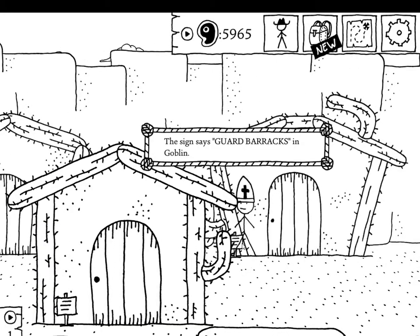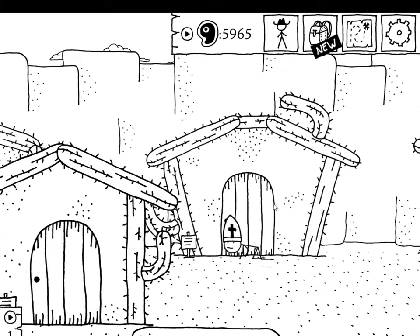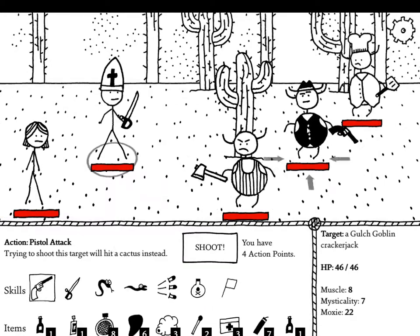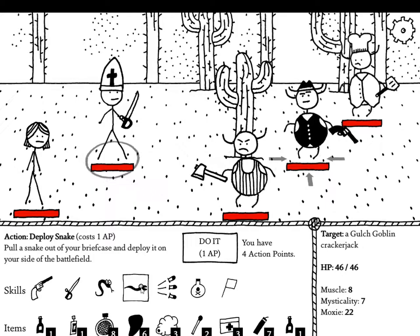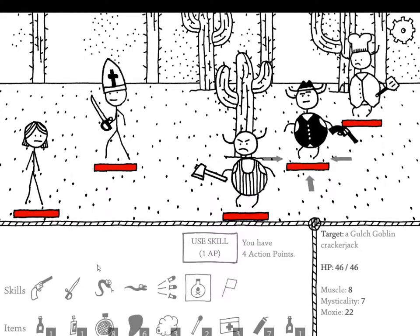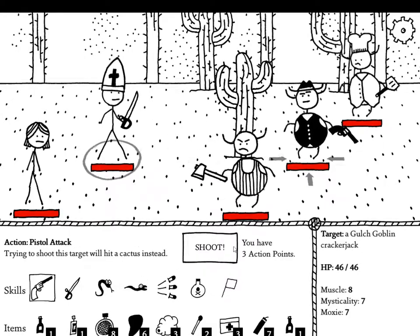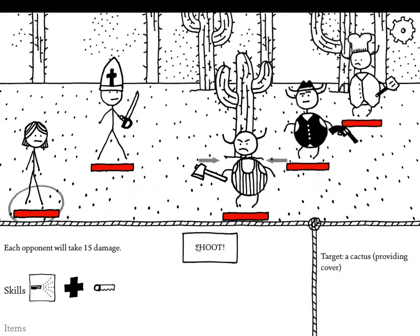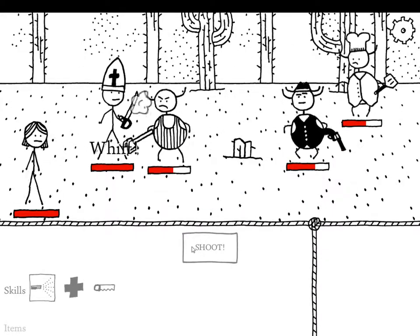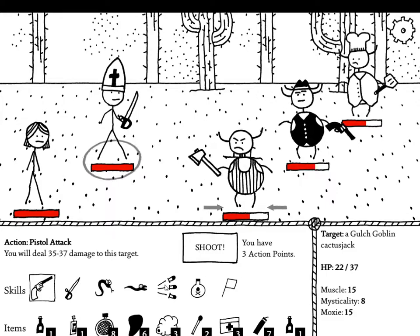Sign says 'Guard Barracks' — obviously we want to go in here guns blazing. This guy's the most dangerous one but what I'm going to do is bad-medicine him and then smoke him. Do I really just shoot the cactus? Oh man. That's okay, I've already debuffed him so...